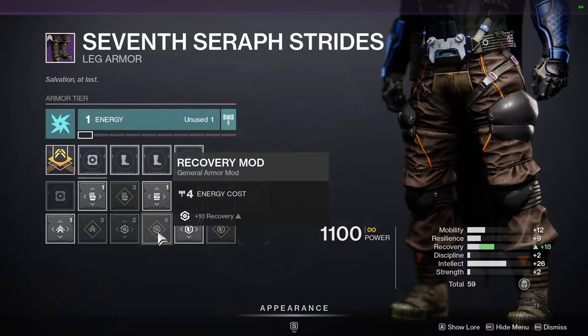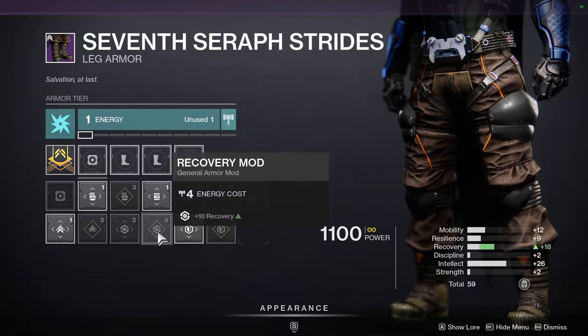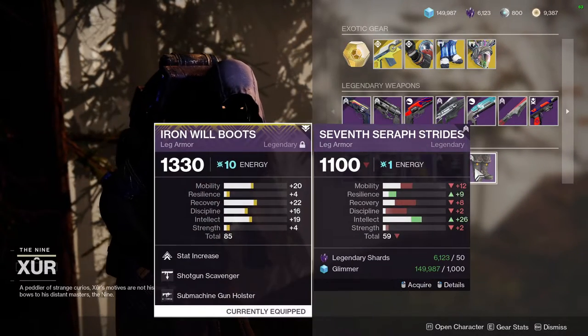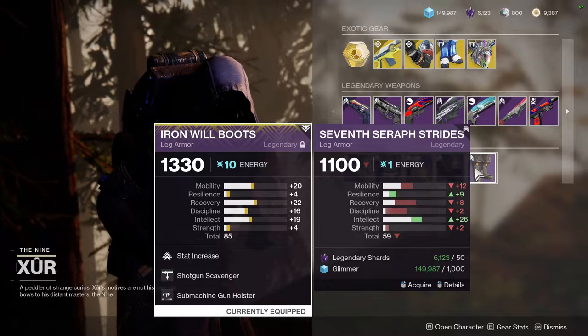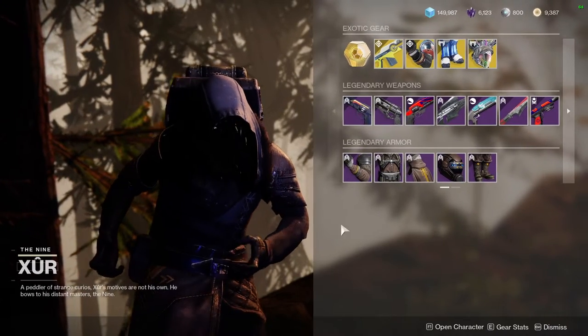So, 12 Mobility, 9 Resilience, and 18 Recovery. I would get this, but at the same time I'm losing so much, because on my Iron Will boots I have 20 Mobility, 22 Recovery, 16 Discipline, and 19. So I don't know. That's pretty much it for the Hunters — let's go on to the Titans.